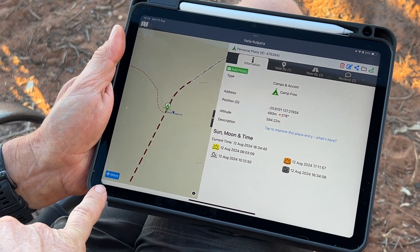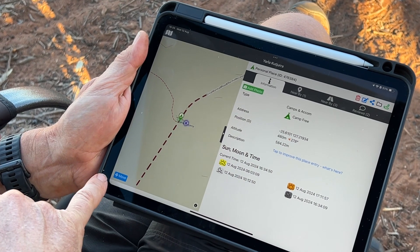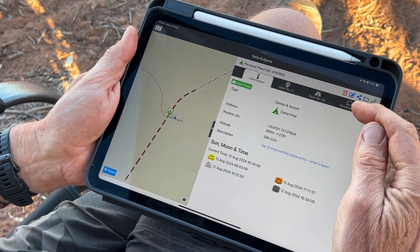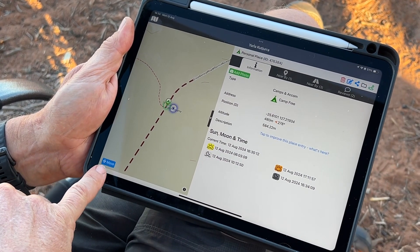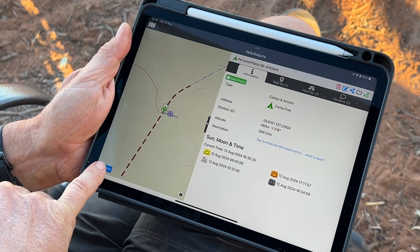Now if you don't see the little move button, that basically means that the place is locked and you don't have the ability to move it — other than by using the review system and putting in a comment that says please move this place, and let us know where it needs to be moved to, because it's a system admin function. But for the majority of places, certainly all of your personal places, you'll have this move button.